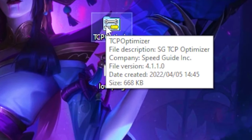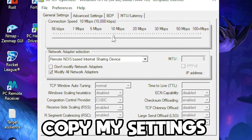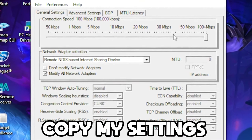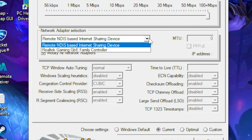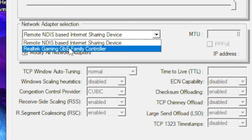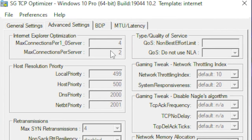Once you're done with that, open up the TCP Optimizer. Set your connection speed all the way up to 100+ megabytes. Then, under Network Adapter Selection, pick your driver — for example, the Realtek gaming driver.